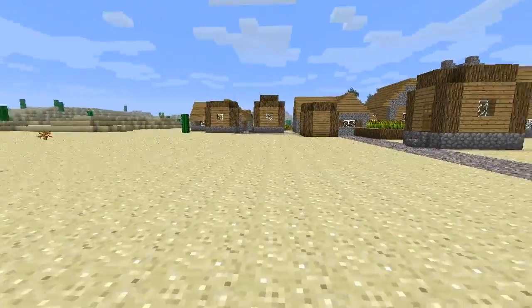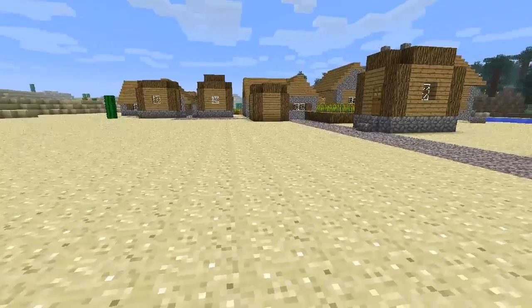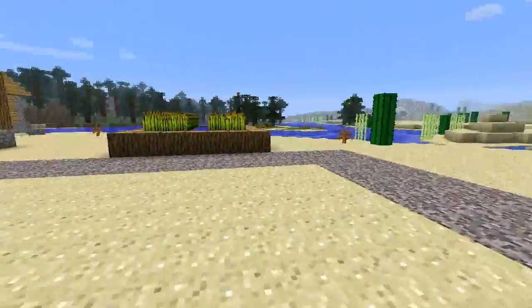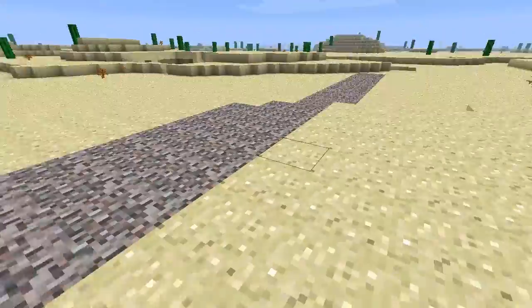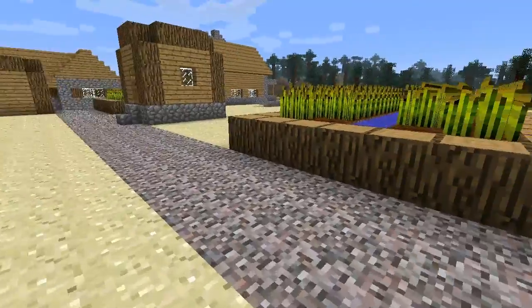NPC villages are randomly generated. I believe there's an infinite amount of them, but I believe there is a minimum space between them. They're laid out by these gravel roads, and some of the features that come with them are like this.